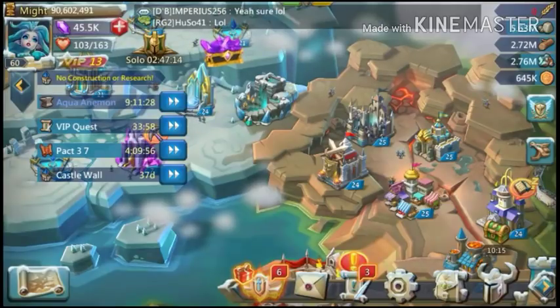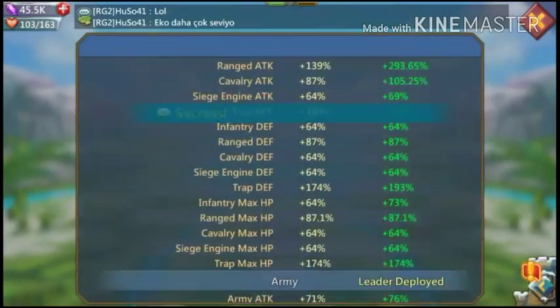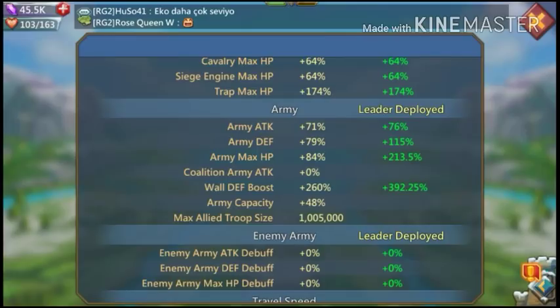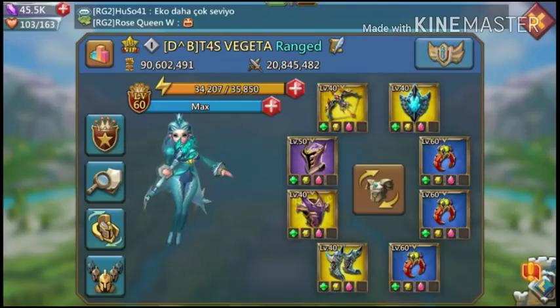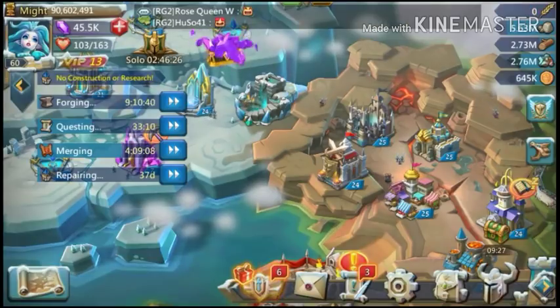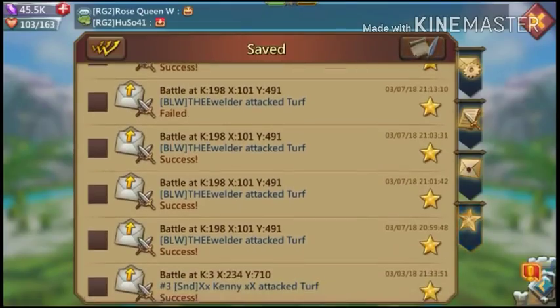Testing some new boosts. The other day I got a purple range attack jewel and got a trap attack jewel up to purple as well. I swapped those around, so I'm up to 350% trap attack and 293% range attack, which is close to the 300% mark. Water fence boost is at 392% because I finally got a third blight blue, and I'm hoping tonight's chests get my helm up to gold — I just need one purple toxin.